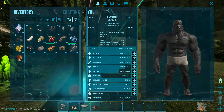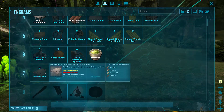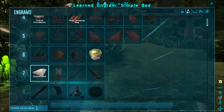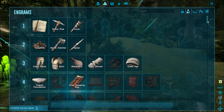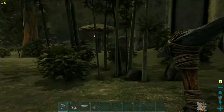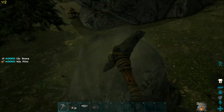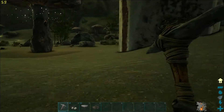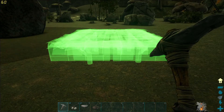I'm going to put some more points into health so I'm more beefy than I normally am, and then I'm going to get this simple bed. The hide sleeping bag is a one-time use — you can only respawn there once — but the simple bed, as long as no dinosaurs destroy it, you can respawn there almost any time. That's always good to use in my opinion. I'm going to gather some stuff; this looks like a pretty safe area.